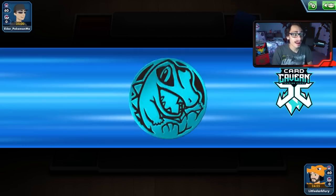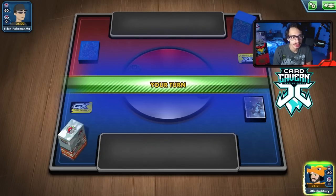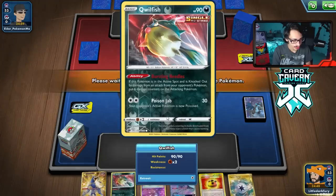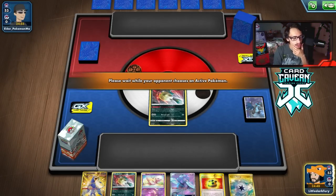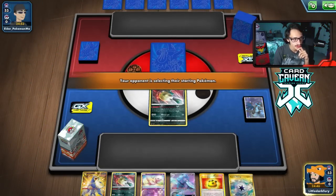In our third match we're up against what I think is Rapid Strike Urshifu. The matchup is sketchy because we need Mew in play. Speak of the devil — not the worst hand ever, it's pretty good. Other than not having a supporter we have a pretty solid hand. We can get Houndoom going next turn and start attacking.